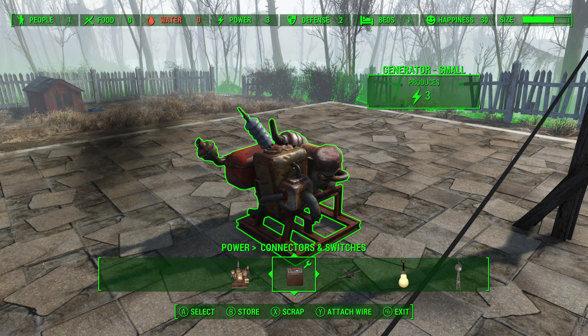You can, for instance, have a silo of generators hidden somewhere and then have a number of turrets or anything else you want all around your settlement, all coming from one place, and it just frankly looks nicer.